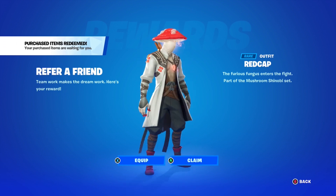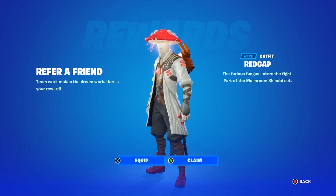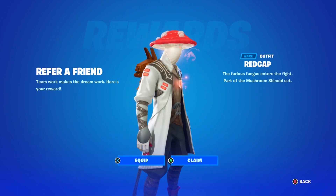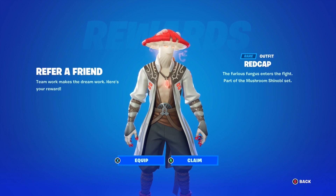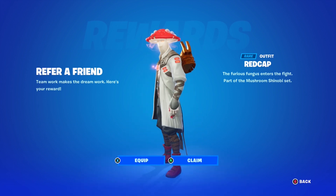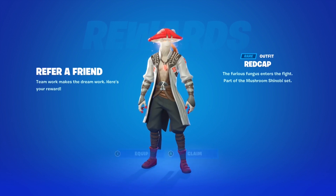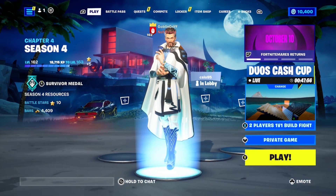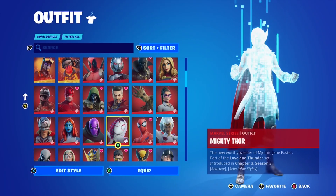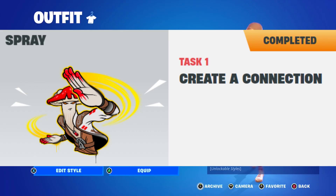Goblin Griff has completed Refer a Friend 3.0 and has earned the red cap skin. Go ahead and claim it — Goblin Griff enjoyed this skin very quickly. Let's review what Goblin Griff needed to do.